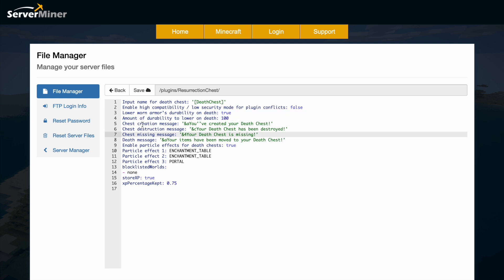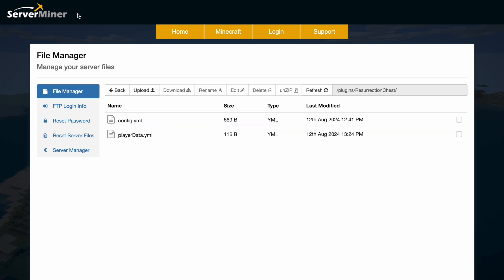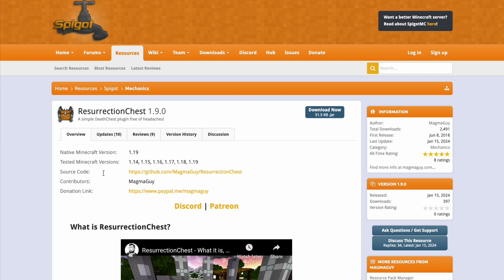Then there's whether you want armor durability to be affected on death — yes or no — and how much it should be lowered by, set to 100 by default. Then we've got various messages that you will see in chat, whether you want particle effects on the death chest, any blacklisted worlds where you can't create them such as creative, and then whether you want to store XP on the chest as well as items, and the percentage that it keeps — so 75 percent. Nice and simple to customize in the config file.